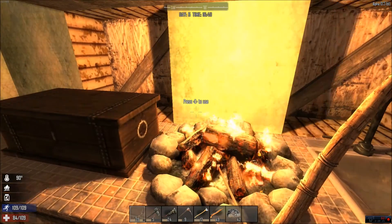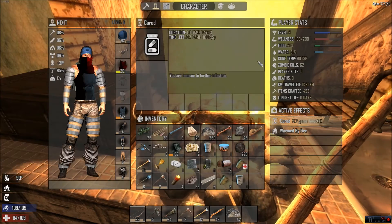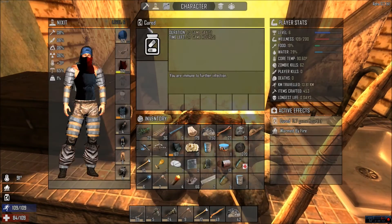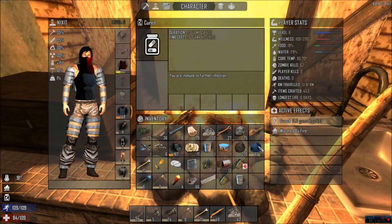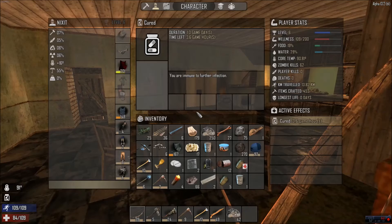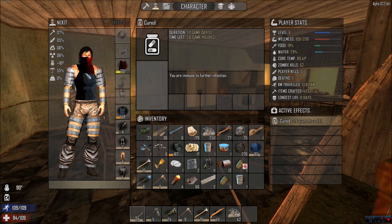So it says you are overheated — your character will kind of sigh and it'll be 90 degrees. You have to be careful because if you keep staying by the fire, you'll continue to go up. One of the main things you can do is take off your wool cap and move away from the fire.